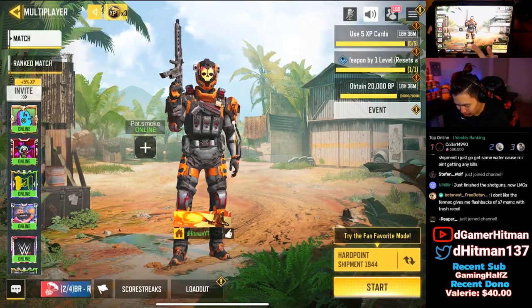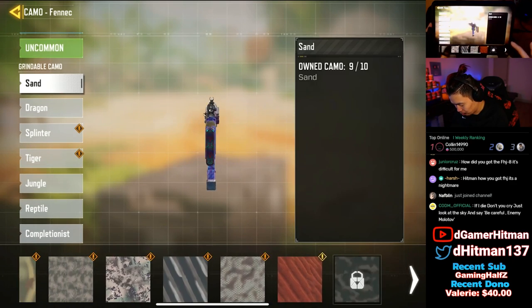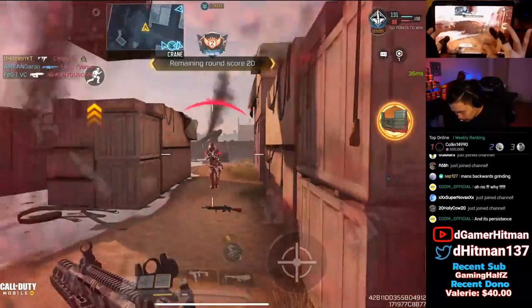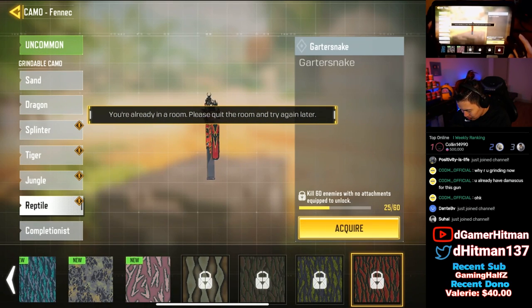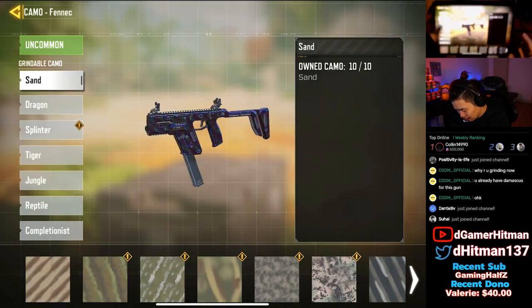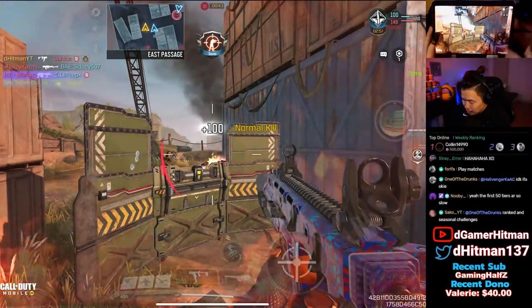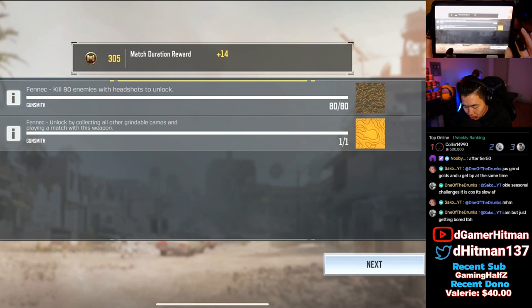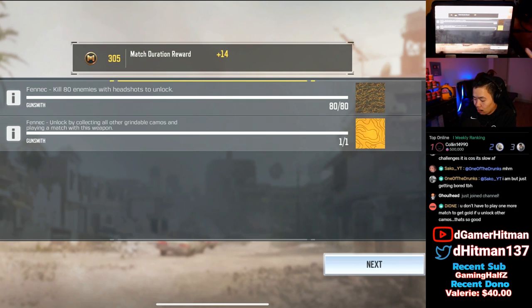We got Damascus because we already had it unlocked — once you get all challenges you automatically get Damascus. Now we'll do no-attachments and headshots at the same time. We still need a lot of headshots but we're almost done with kills. We got 27 headshots and everything else is complete. You can actually unlock both camos at the same time now — they changed it so you don't have to finish a full game separately.